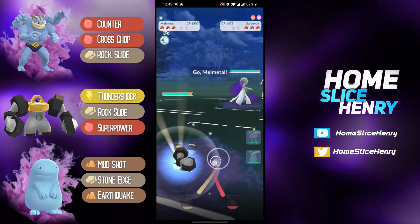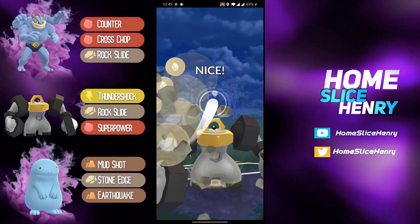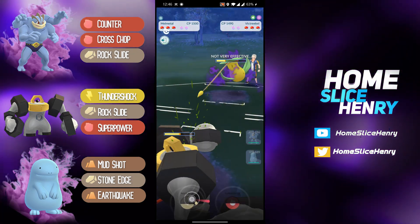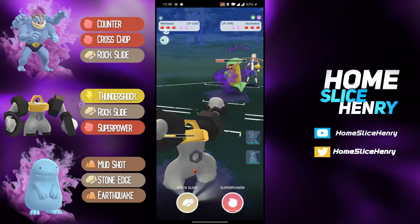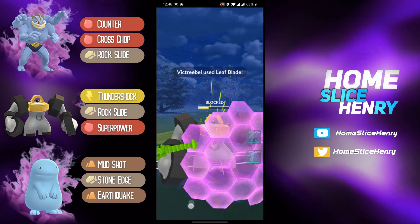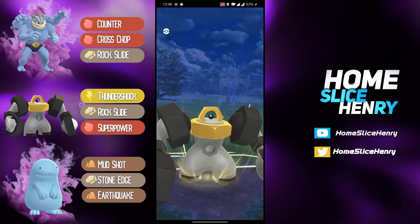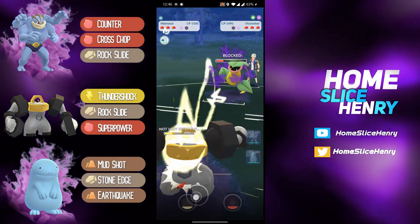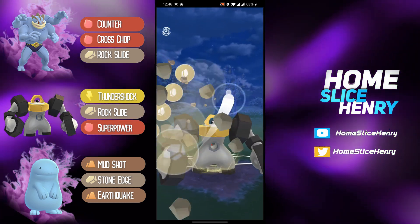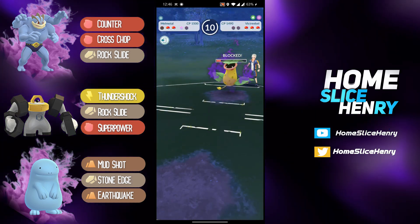Shadow Gardevoir — absolutely horrible lead. Safe swaps into Melmetal, and they bring out a Shadow Victreebel. This is normally like, hey, it's a Steel type versus a Grass type, it's got to be good, right? But look at the Razor Leaf damage — the Razor Leaf damage is absolutely crazy. I do like the shield here, because hopefully you can get to a Superpower and maybe another one if you're lucky. Able to even get to another Rock Slide there, so they're going to be able to force that second shield, which is great.